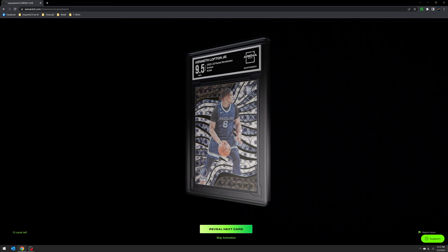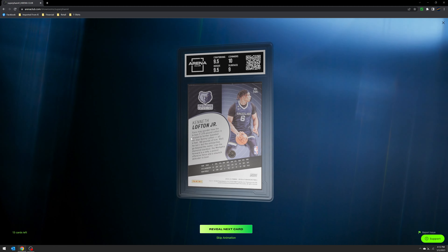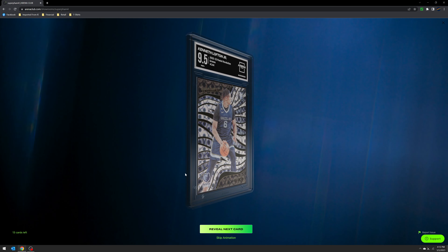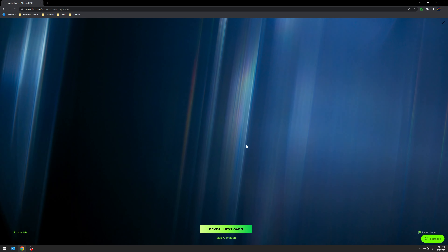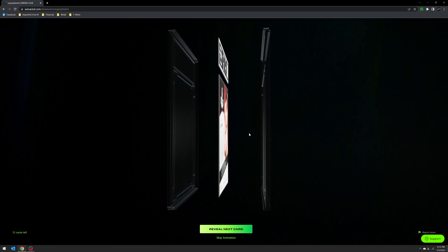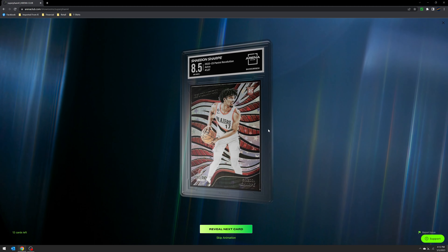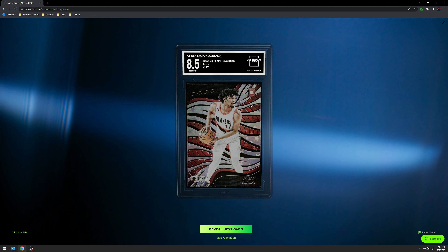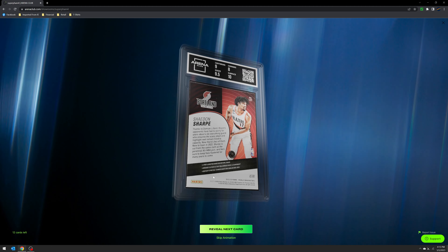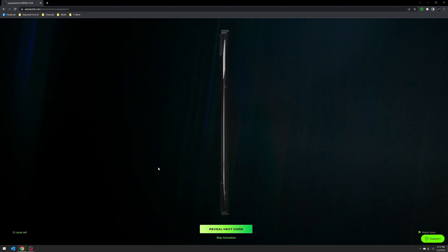Next up — here's a 9.5 Groove of Kenneth Lofton. This one has more surface issues but 9.5. And here's an 8.5 of Shaedon Sharpe. Again these Revolution cards — you can see that corner coming up. Out of my rip, corners really holding me back here.